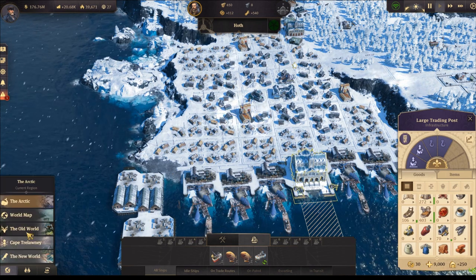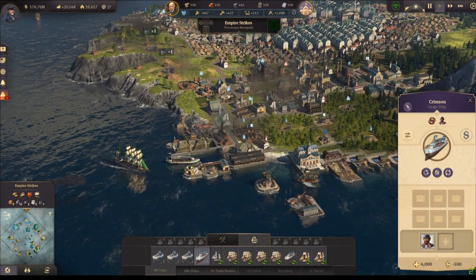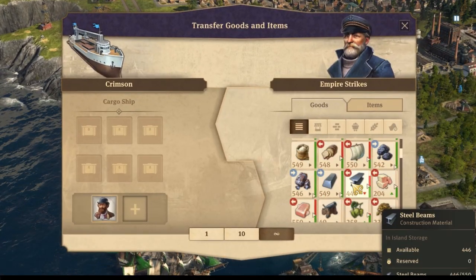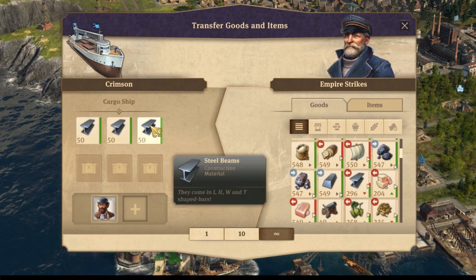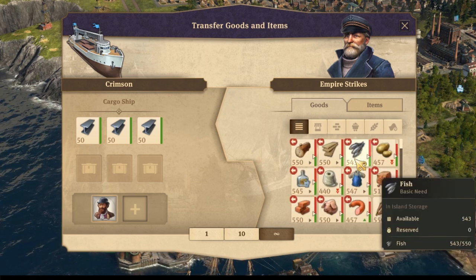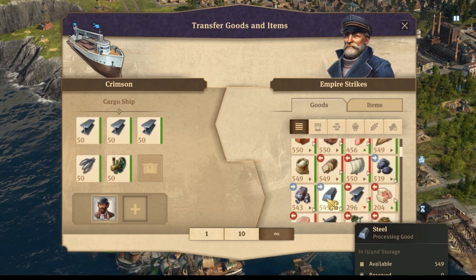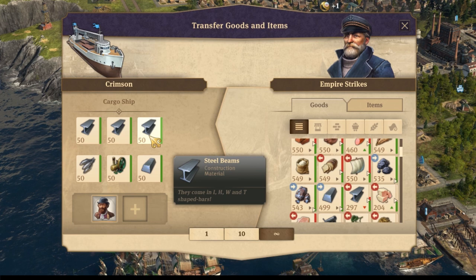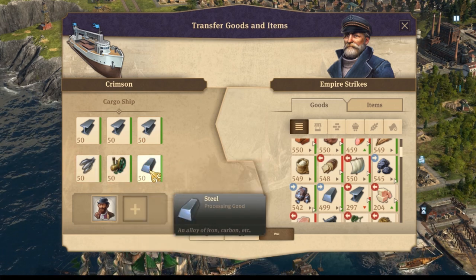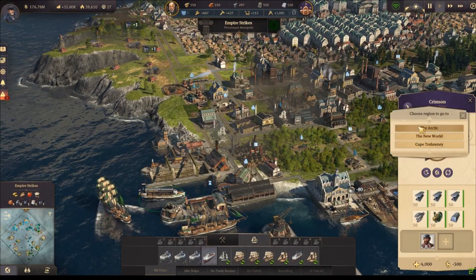We're going to go to the Old World and into my Empire Strikes. I've got my ship ready to load - we're going to need a lot of steel beams, about 150. Then we're going to need 50 fish, 50 steam motors, and also 50 steel. So: 150 steel beams, 50 fish, 50 steam motors, and 50 steel - we'll bring it back to our arctic.